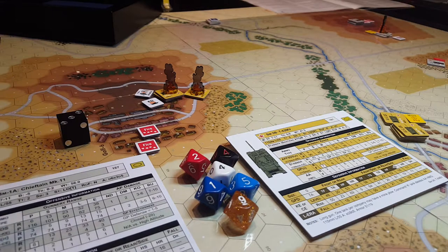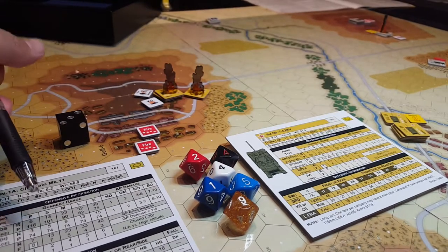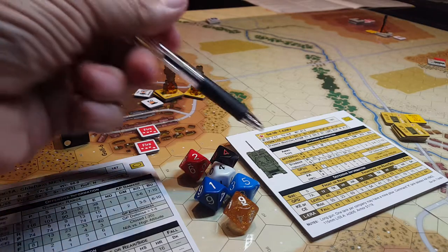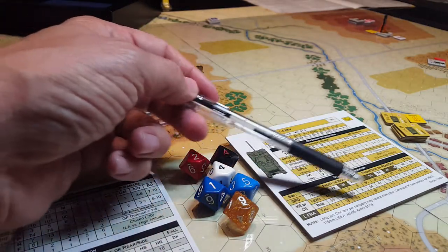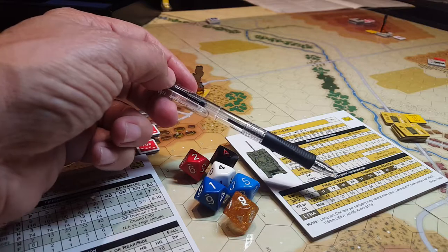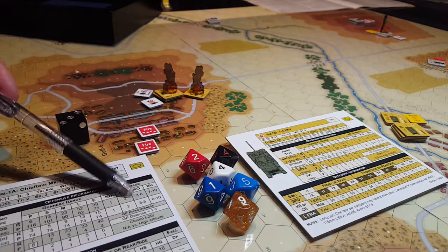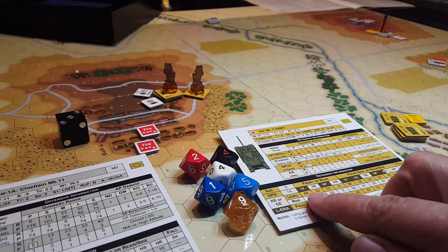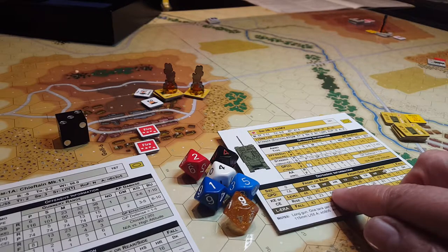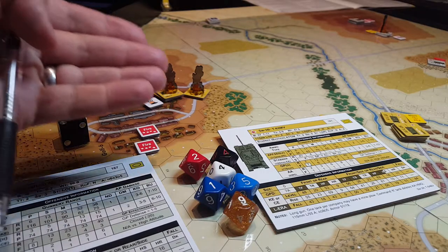The Chieftain fires KE, or kinetic energy rounds — those APFSDS rounds — so massive penetration rate of 101, you can see that number right there. When we look at the T-62s' armor defense values, pretty much if you penetrate, you're going to kill this unit. Even hitting the turret front or hull front, the best you're going to get is 48 or 53, so you're slicing through these things like butter.